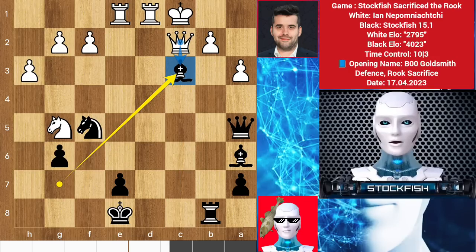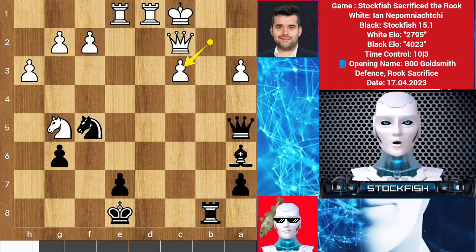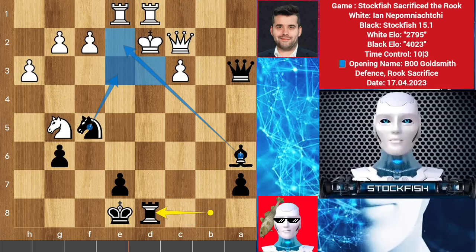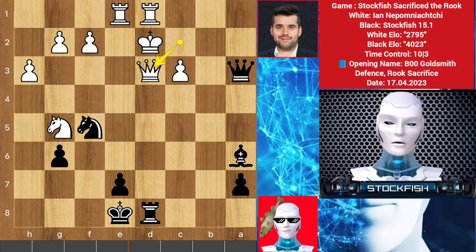So in this position if you play pawn takes bishop, then queen takes check — queen can't go there because queen and rook are lining up. After king here, rook check — every square is covered by the bishop, the knight, and the queen, so you have to play queen d3, then queen check, that's check. Do you want to get an autograph, Ian?